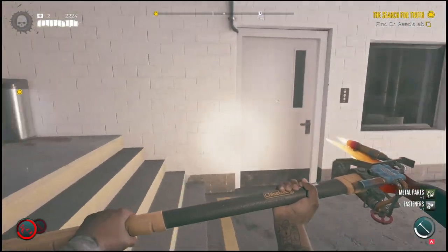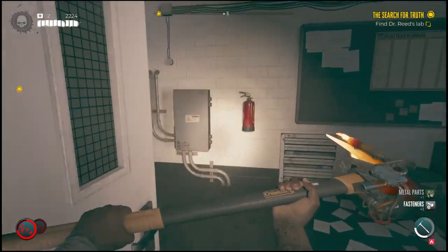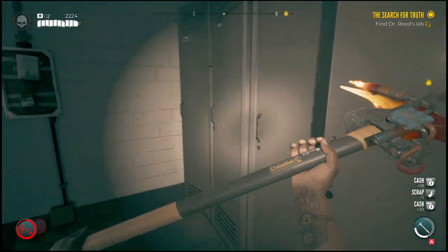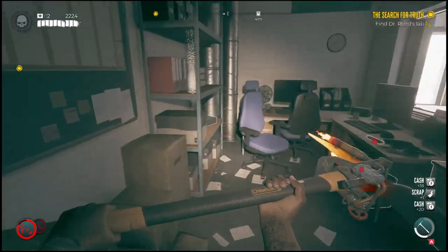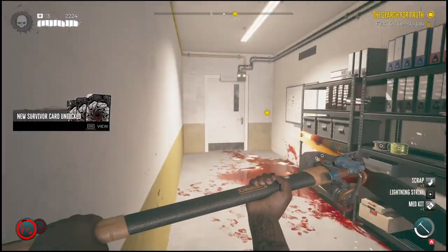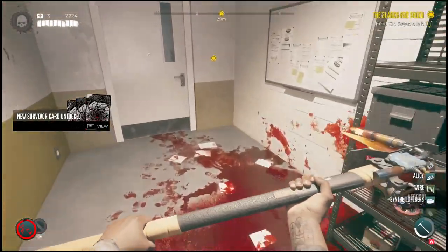What is going on everyone, Guiding Light here back with another Dead Island 2 video. In this one I'll show you how you can find Dr. Rune's lab. Once you get in through this garage, you'll notice there is a locked door which you may be having trouble getting through. One of the first things you want to do is go into the side room because there will be a survivor card in there that you will want to collect.